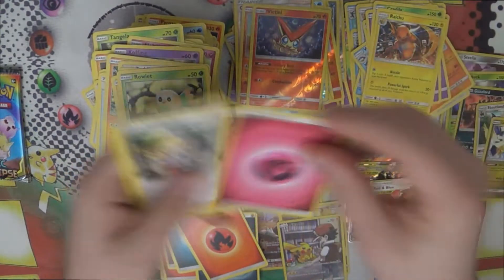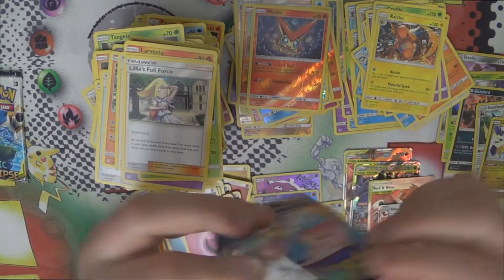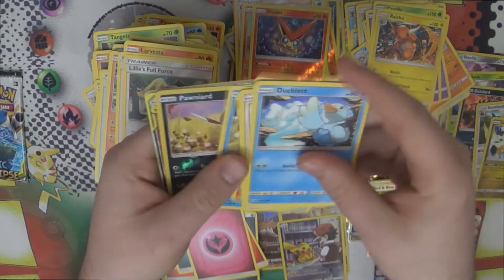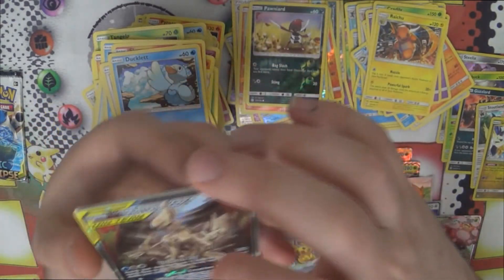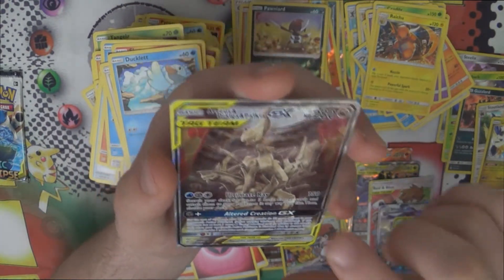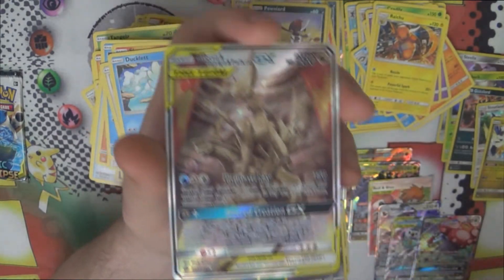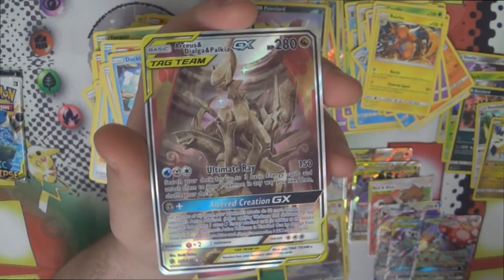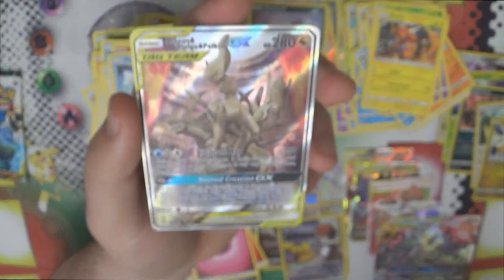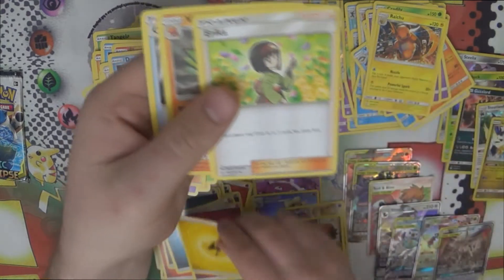Reverse Victini and a Raichu. Last couple of packs — two more packs, let's see if we get anything good. We've got a reverse Pawniard — and Arceus, Dialga, and Palkia GX! This is the alternate art full art where it shows them as a statue. That is a really cool looking card — genuinely one of my favourite arts from the set. I said that way back when they were first released in Japanese. Very, very nice pull, and the card itself is very playable, which increases its value.